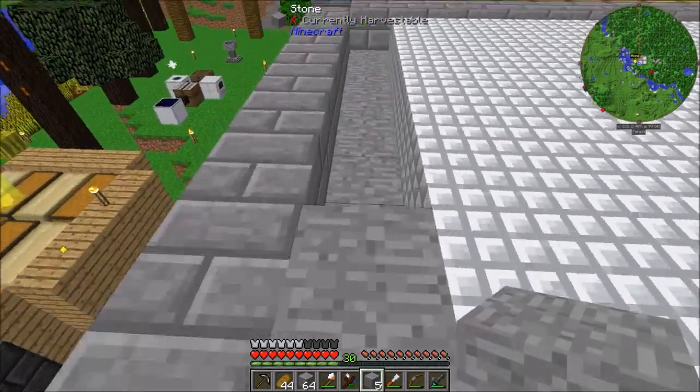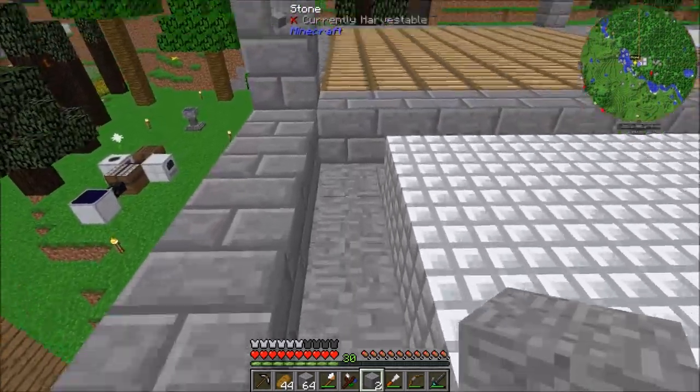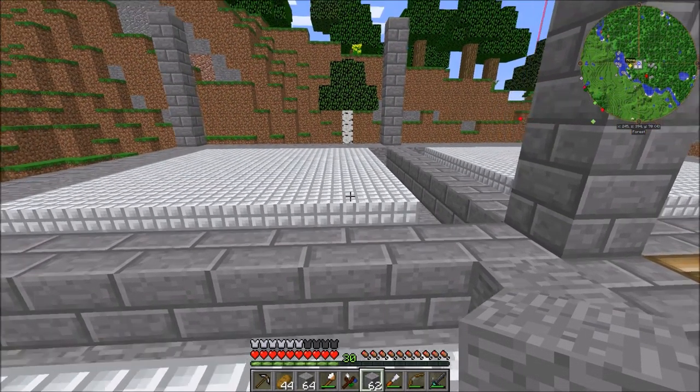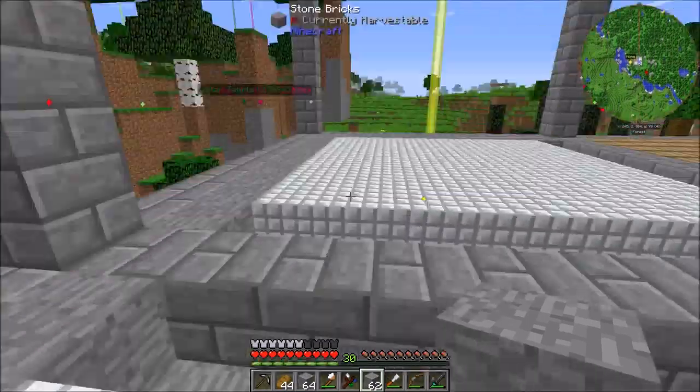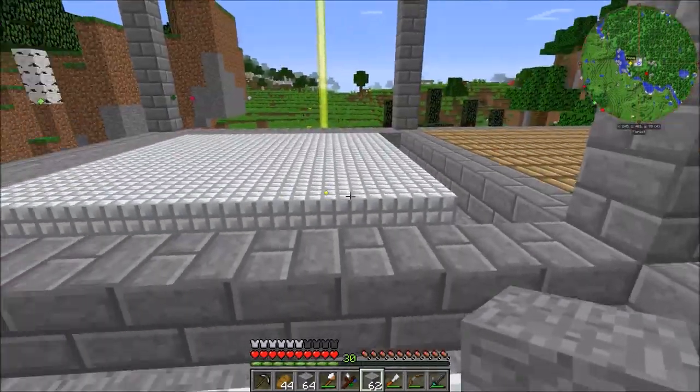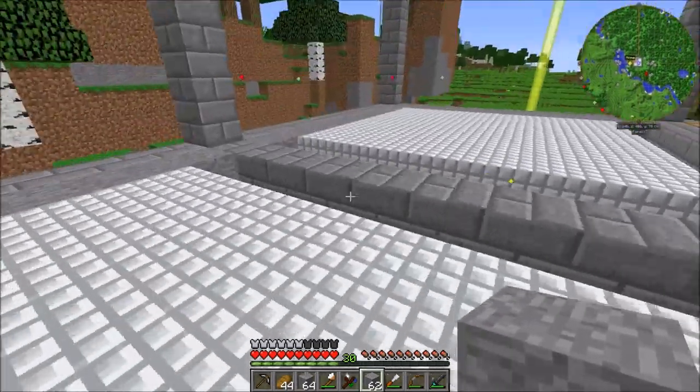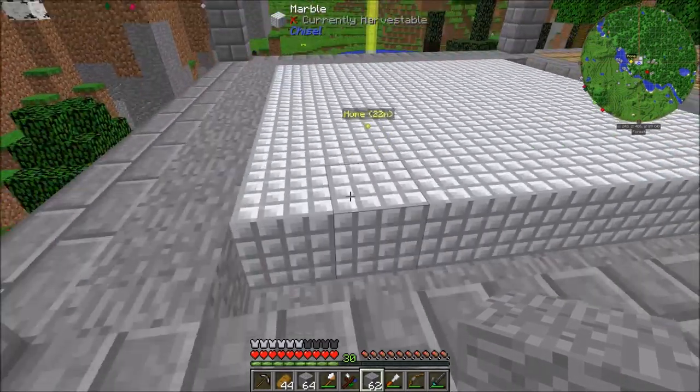We'll just go all the way around. We have plenty of stone, so we are good. I'm not sure — do we want to have like a big room here, or do we want just a bunch of small rooms? I think we should combine some rooms together. I think we should combine these two.